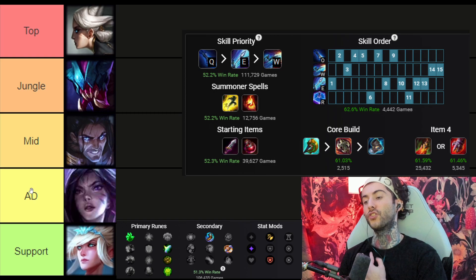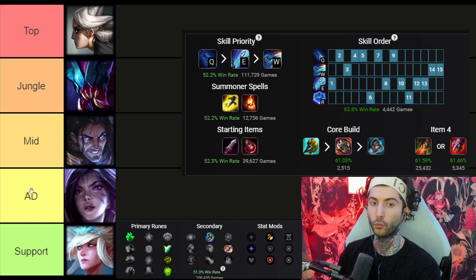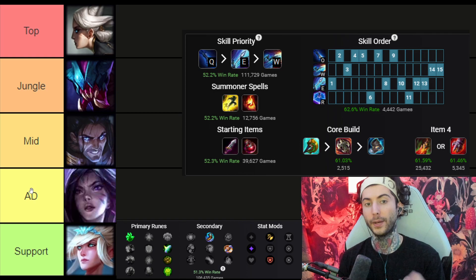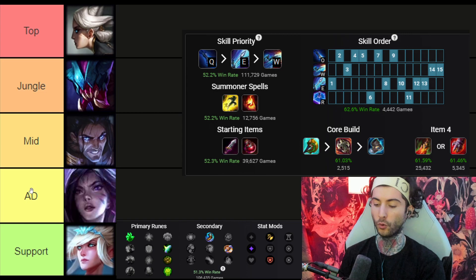Starting at the very top — Camille. She's my favorite top laner one-trick. I think she's very underrated; she's always been a very consistent, strong top laner in the meta. If you're able to learn how to play Camille, she's not a champion that can easily win lane — it's actually not that easy for her to win lane — but she has a lot of outplay potential, which is really important.